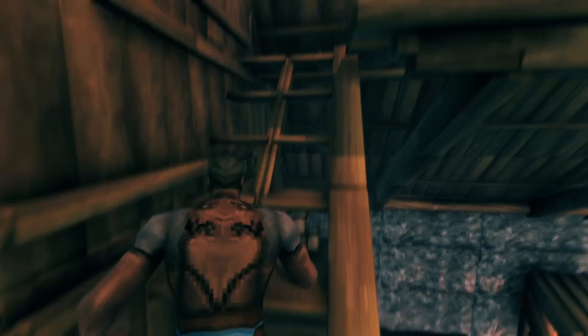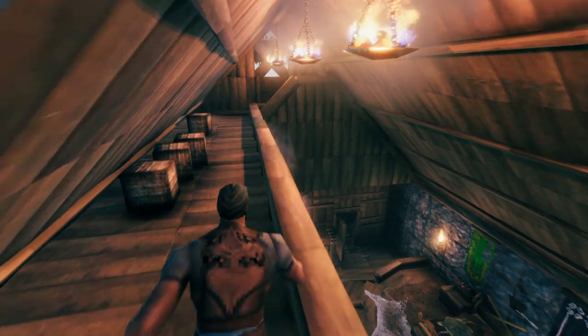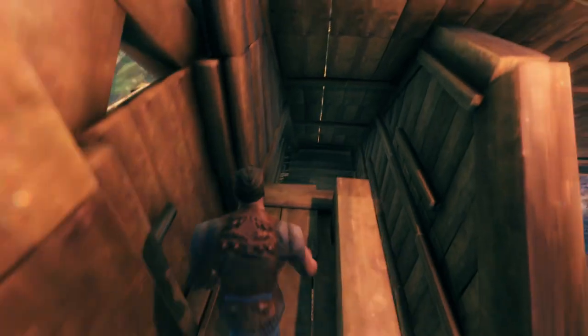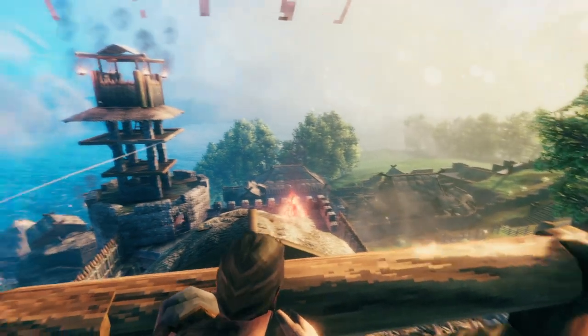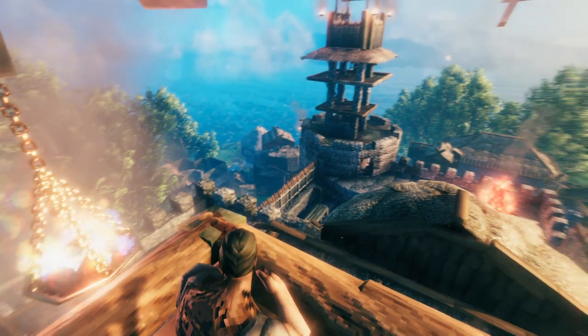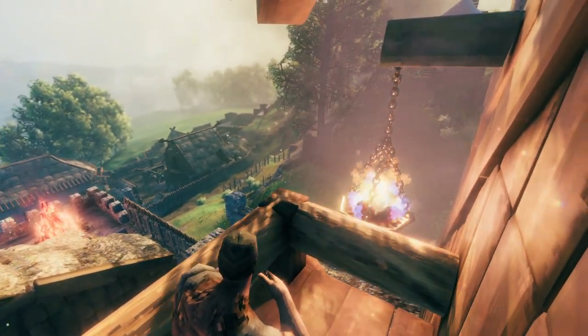You might have been wondering what these stairs back here are leading up to. We've got some more crates — just some place you could decorate and add storage. This comes across the bedroom for the real view. There it is — we've got the town, the guard tower, the castle, and some other stuff.